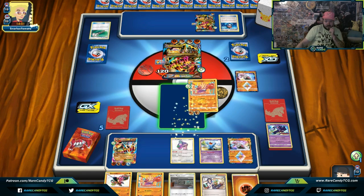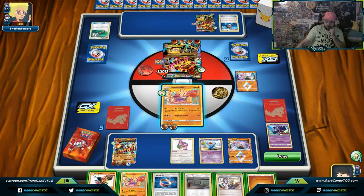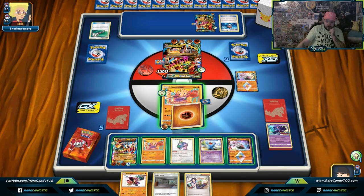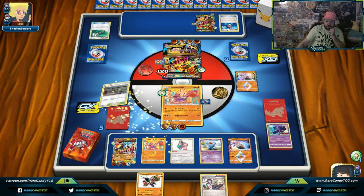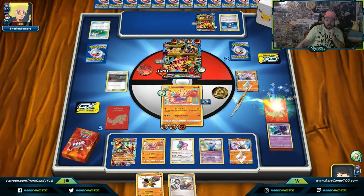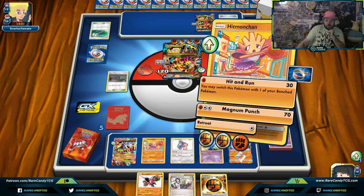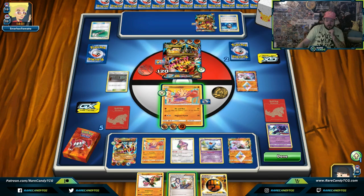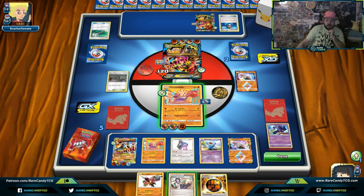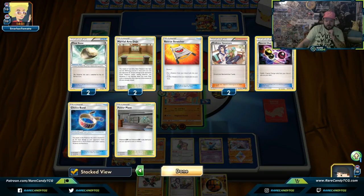Getting the knockout with Hitmonchan — that's the big goal. We got Choice Bands, we have Fighting energy, we have Power Plant. Let's see if Rangaroo can get us the N we're looking for. No. Going Karina — I want to grab a Strong Energy to start attacking. But I think if we go Professor Sycamore our opponent's just going to play Team Rocket's Handiwork on us.